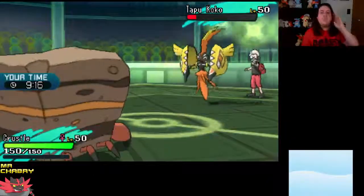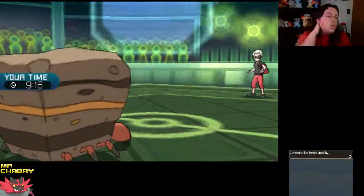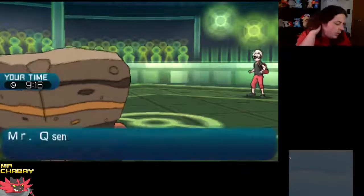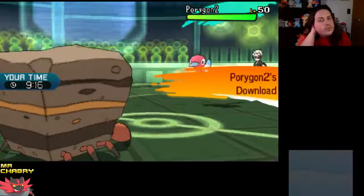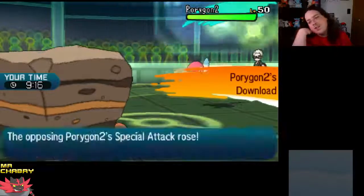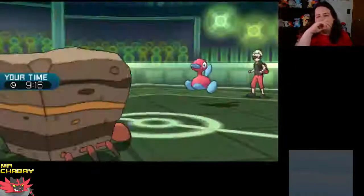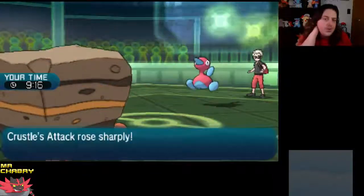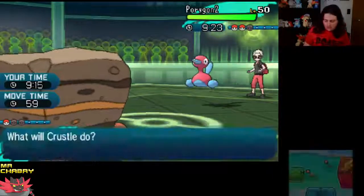All right, Volt Switch. We're going to get a Shell Smash. I don't know how fast Crustle is — I know Crustle is slow. Download is going to raise its Special Attack. So what can we do? We're going to go for the Rock-type move because we have the Hearthstone. I think that's our best bet.